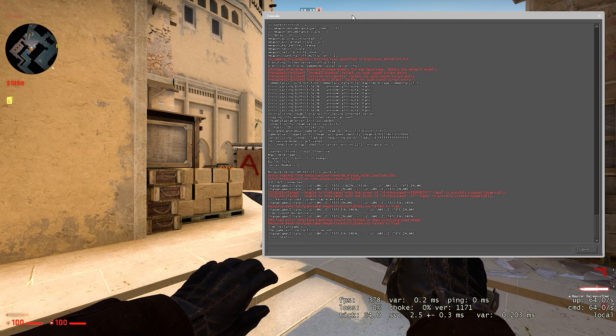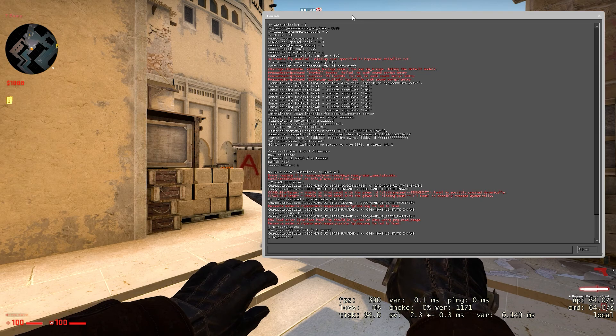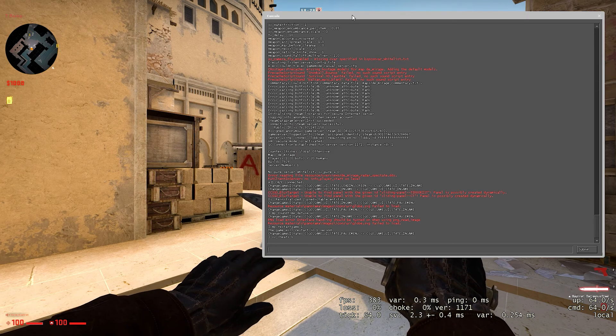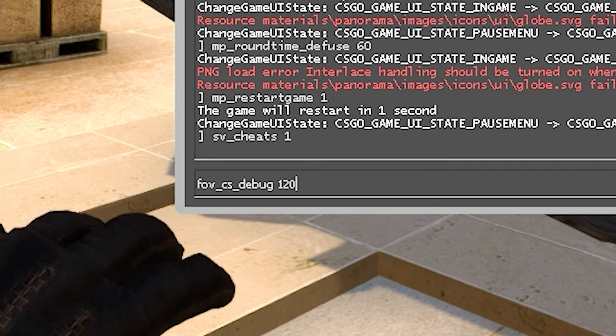I will have these commands in the description below, so all you have to do is copy and paste them into your game. Now that step 1 is done, we have to go and paste the FOV command into the game. This command will allow you to either increase or decrease your FOV in-game. The command is fov_cs_debug 120.